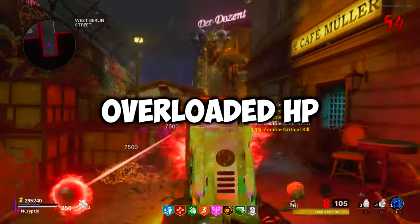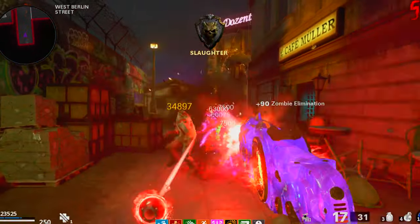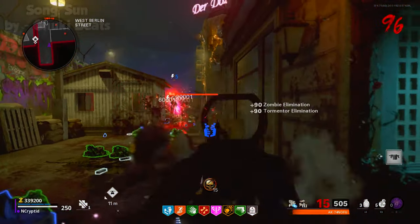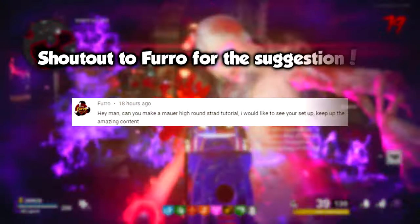Boss spam, super sprinters, overloaded HP. These are the three main things you'll be dealing with the most on Marit Toten high rounds, and it's probably the reason you're here in the first place. Lucky for you, I've got two strategies designed to turn this evil unfair map into a fast-paced insta-kill marathon that just so happens to end on round 100.